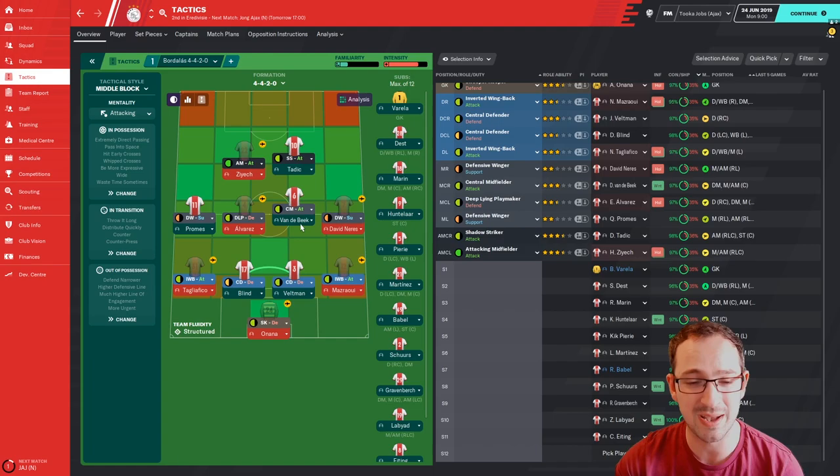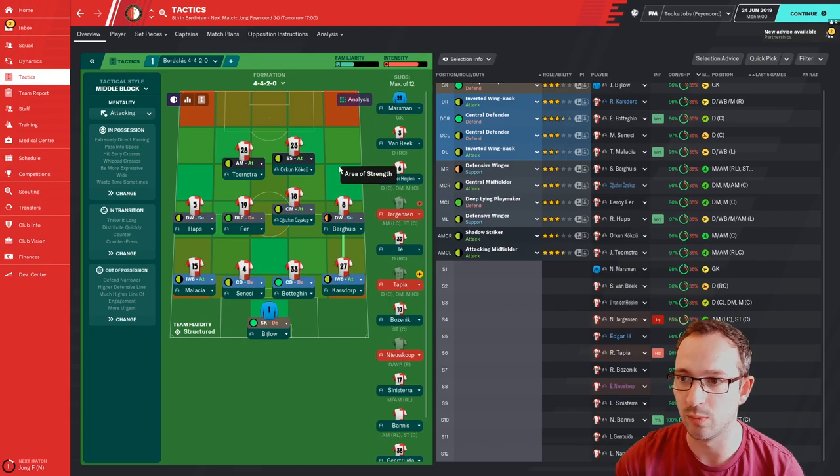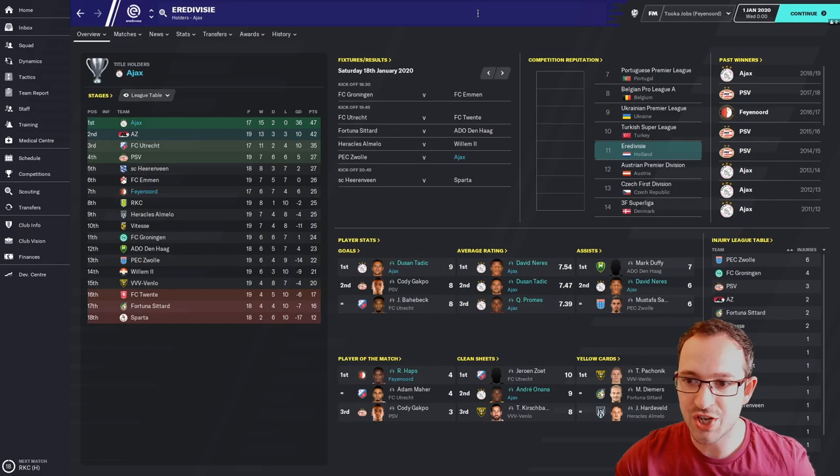This is the tactic and this is roughly the supposed best eleven for it. It's going to be strange not having a striker, but you have Tadic as your shadow striker — he's your main threat. I'm hoping he does well in that role. Then we'll go to Feyenoord and look at their rough best eleven as well. I'll see you in January for a quick recap.